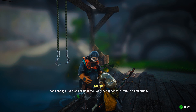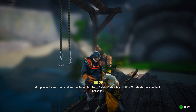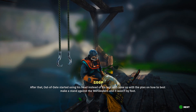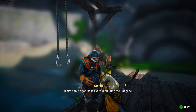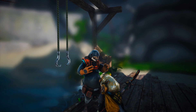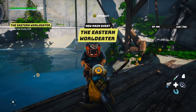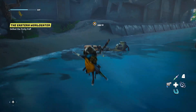That's enough quacks to sustain the goo glide flipper with infinite ammunition. The world eater — you can use them when you google it, I don't know if it encourages things to the surface. After that, Out-of-Date started using his head instead of his legs and came up with the plan on how best to make a stand against the world eaters — that's how he got tasked with rebuilding the goo glide. I'm off, see you later. Now I've just got to go kill Porky Puff.